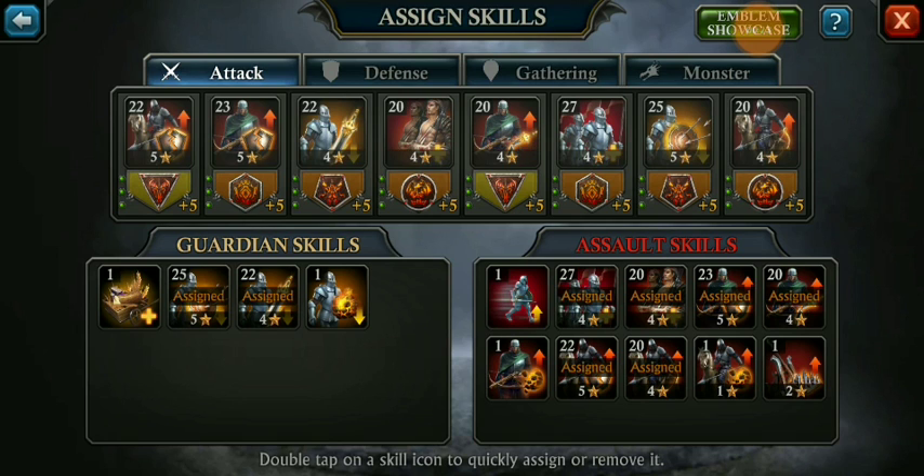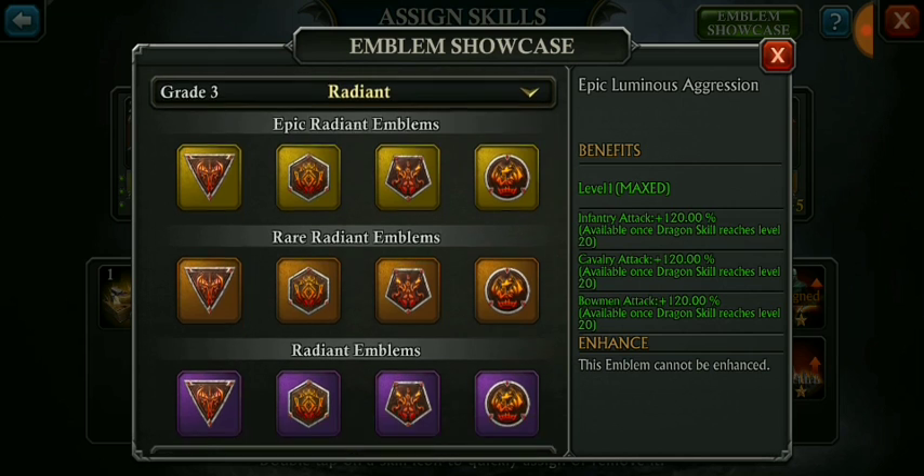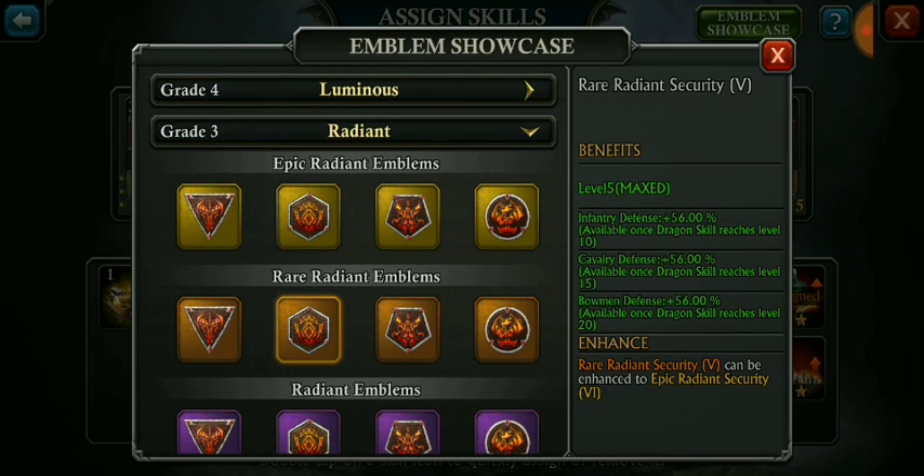Right now you can see that all of my emblems are orange and two of them are golden ones. So here is the scenario — we have these gems. First of all, we have luminous; luminous are expensive, we are not going to talk about them. These radiant ones — we are going to talk about these radiant emblems, these orange ones and these golden ones.